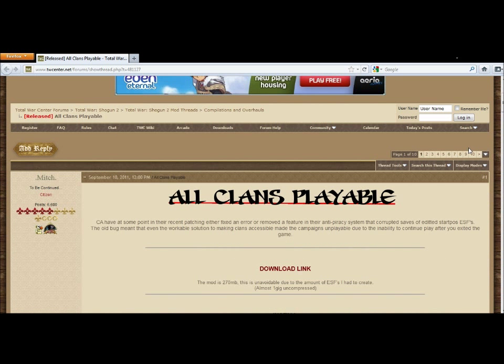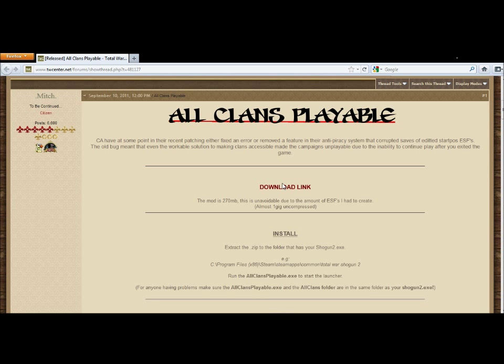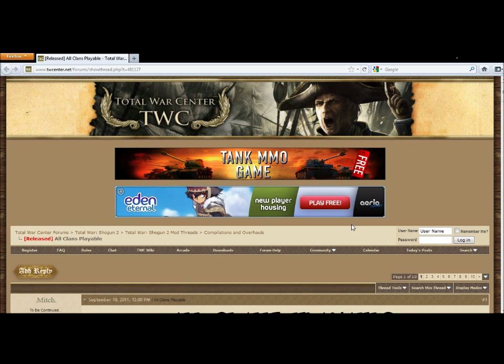Then all you have to do is go down a bit, click the download link and install it into your computer. That will unlock all the factions in your single player game in Shogun 2 Total War. Please note that it will not include any of the new DLC clans in Rise of the Samurai, because that would just be illegal.